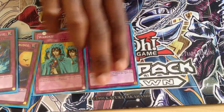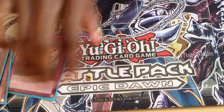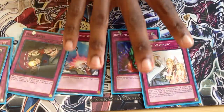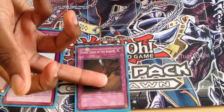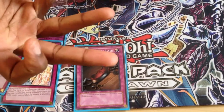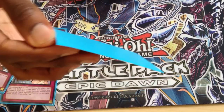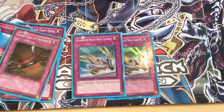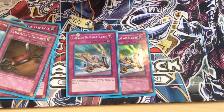One Dark Bribe — takes care of those pesky backrows, that random Dark Hole. One Compulse. One Bottomless. One Solemn. I personally like Seven Tools of the Bandit with how trap-heavy the format is. For those who don't feel they need it, they don't have to run it. I mean two of these inside — the third one, just because a card Knight can always bring it back, so you can recycle it.